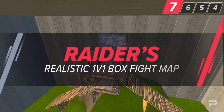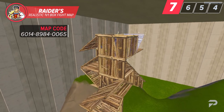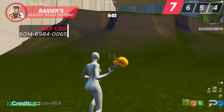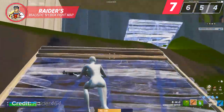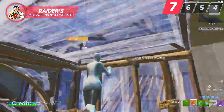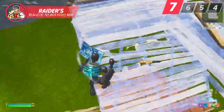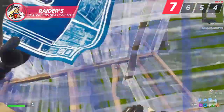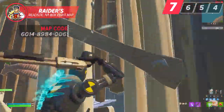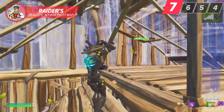Last but certainly not least on our list is Raider's brand new realistic 1v1 box fight map. Similar to the previous map, this one has a queue feature where you'll be filled with random opponents and placed in a small arena with a random loadout of current season loot. The size of the map forces you into a realistic fight where you'll utilize your box fighting and peace control skills. We honestly think this map is a better alternative to typical realistic maps, as you won't be able to just crank to max height and play in an unrealistic manner. This map is a great way to finish off your warmup routine and get in the habit of fighting players in a realistic scenario.